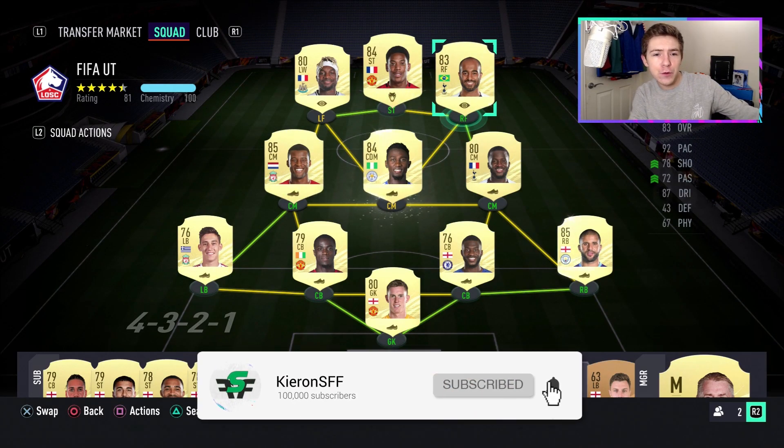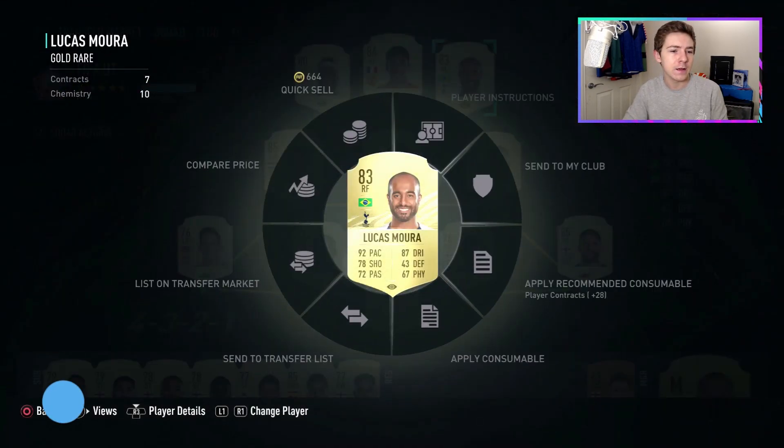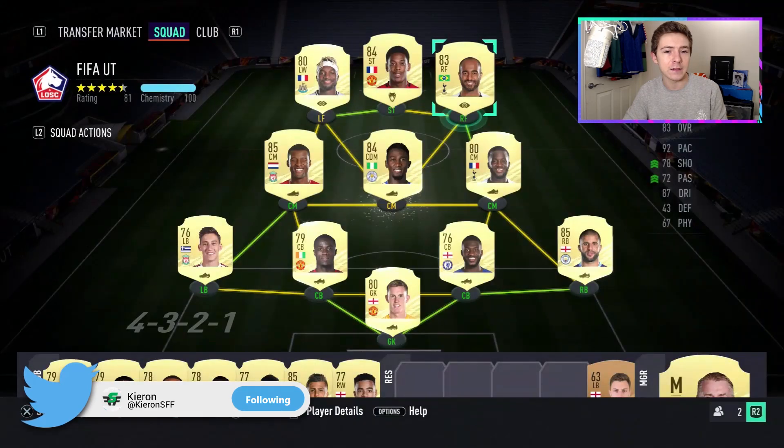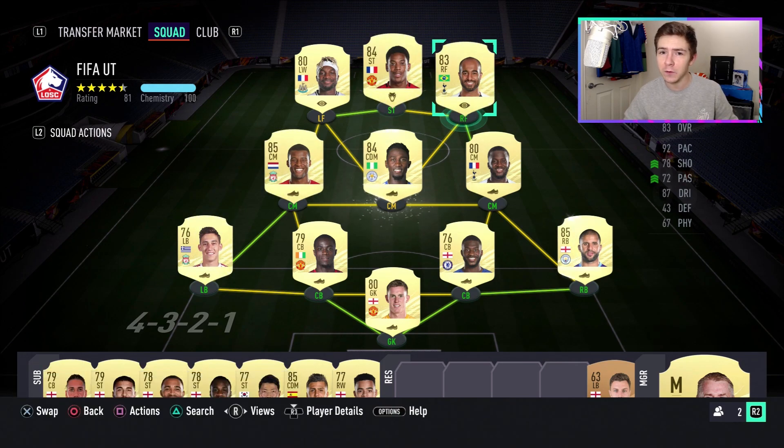It's time for another player review today. We're going to focus on the 83-rated Lucas Moura, who is currently extinct at 80k. Interesting price tag for this card — maybe you're watching this in the future where he's more expensive, or more likely when he's a bit cheaper. In last year's Ultimate Team he was a center forward as a base item and was incredibly popular and really good in game. Hopefully, even though he's a right winger in this year's game, he's still going to feel very nice. He comes out of packs as a right mid, but I've converted him to a right forward because I want to play the 4-3-2-1 to try him out in more advanced roles.